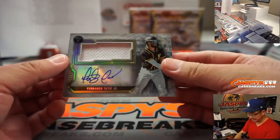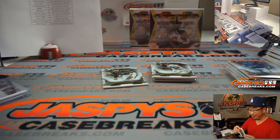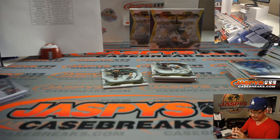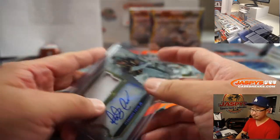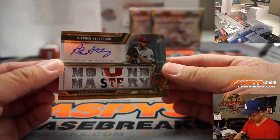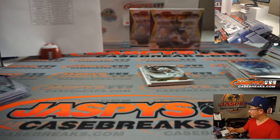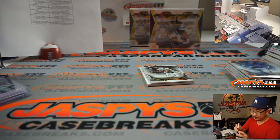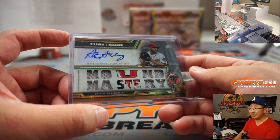Matt Chapman reveals a Fernando Tatis Jr. jersey and autograph, 24 out of 99 — that goes to the Padres. Joe M. with the Padres. He had that one-of-one triple relic triple auto with the A's, and he also bought the Padres straight up and ends up with Tatis Jr. There's Steven Strasburg — Mound Mastery — one out of nine. Josh Pruce, last spot Mojo Nationals.